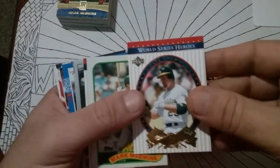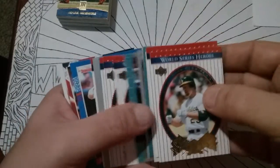92 Leaf World Series. See all these World Series cards? I've got a mountain of those things. I've got to probably build a card house for the homeless out of those.